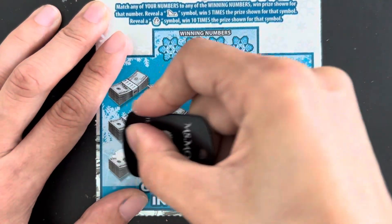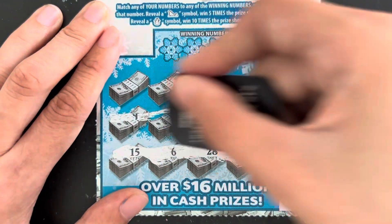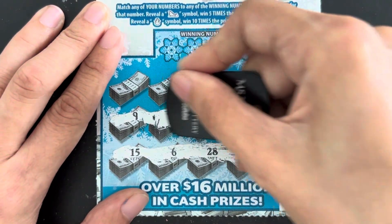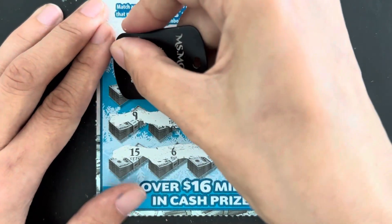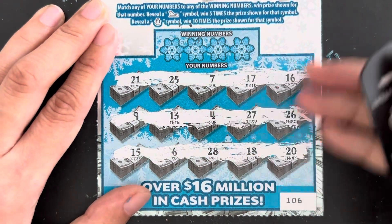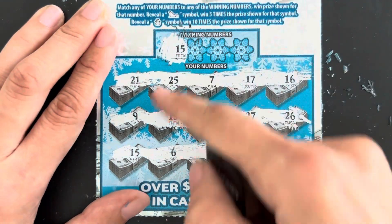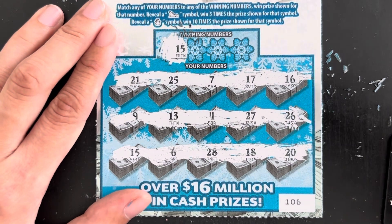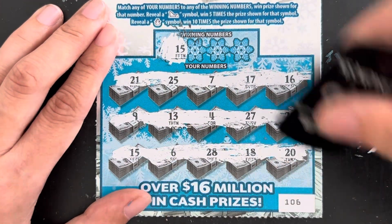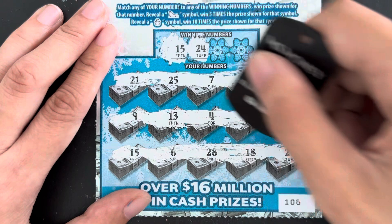Symbol 31... no symbols at all. 15 and 15 match — winner! 15 and 15, yes, match! 24... we have 25, 26...